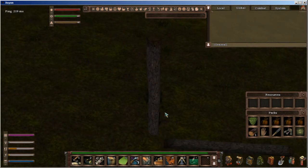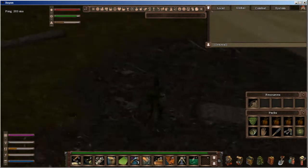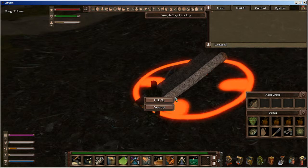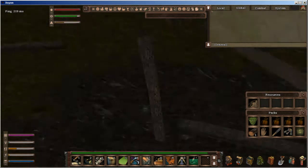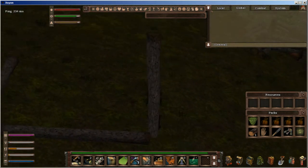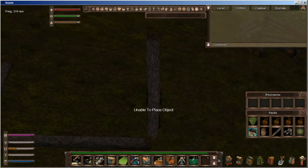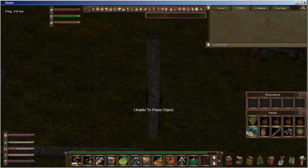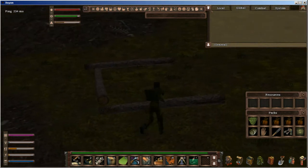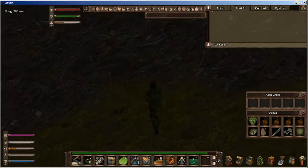I'm going to try and make logs to make a little area. I think I might be going to make a little area here for myself out of logs. Obviously it's an area that other people can affect, which is fine - it's not in my tribal area. I can accept that.